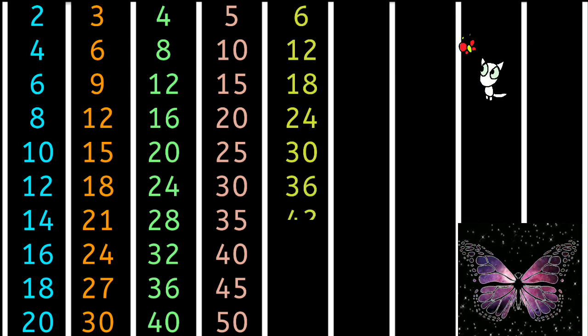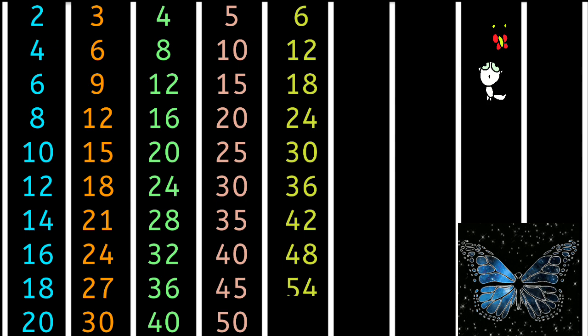6 7s are 42, 6 8s are 48, 6 9s are 54, 6 10s are 60.